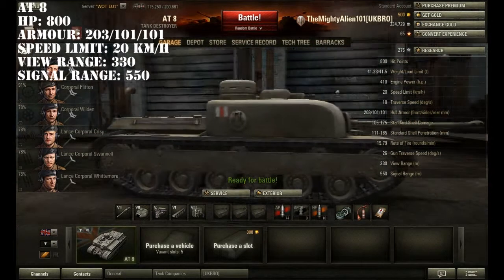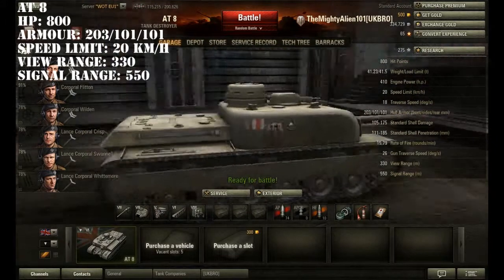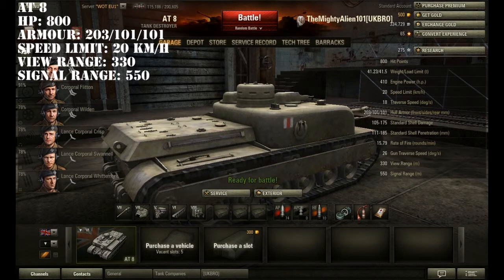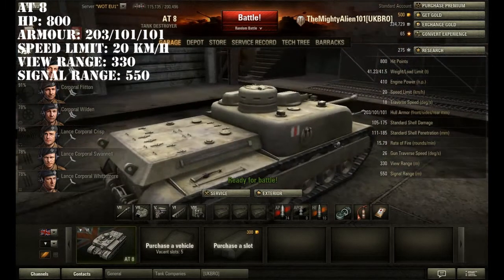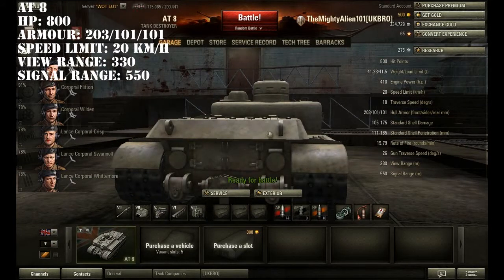Side armour is 101mm. It's a bit trollish — I had a KV1S shoot me at this curved corner and it bounced straight off when I was a one-shot kill, which meant my teammates could get to me and kill the KV1S before his reload. Rear armour is 101mm as well, the same as the sides. Pretty good actually.